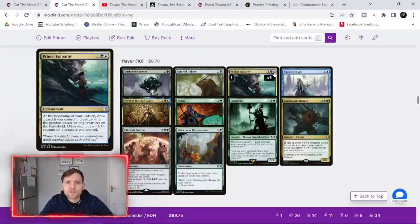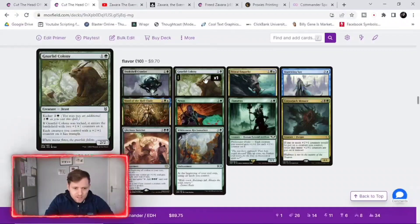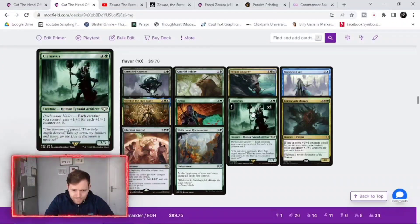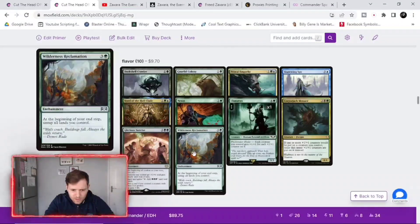The 'flavor' tag generally means cards that help towards the end goal of what the deck is supposed to do. Duskshell Crawler gives all our creatures with plus one plus one counters trample — which is pretty much all our creatures since the hydras enter with counters. Another card gives them trample too. Another puts an extra plus one plus one counter on each creature. One doubles counters: if one or more counters would be placed on a creature, you put twice that many instead — so a hydra entering with six counters becomes twelve instantly.